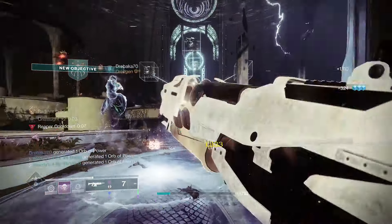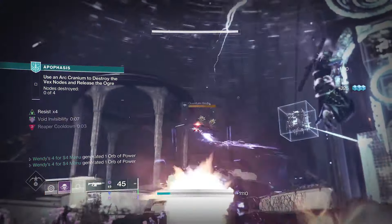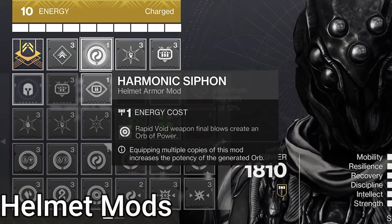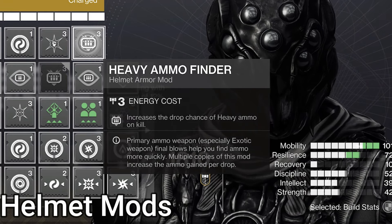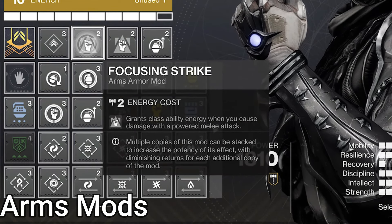Now let's get to the mods. This build is centered around your class ability — most melee builds on Hunters are, like my Caliban's Hand and Shards of Galanor builds. We use Kickstarts and other various mods to ensure it comes back quickly. On Helmet, we have Harmonic Siphon — double kills with weapons matching our subclass type make an orb of power. The other two mod slots are flex slots; I personally use Hands-On, giving more super energy on power and melee kills — yes, this does count deadfall smoke bomb kills — and Heavy Ammo Finder, increasing heavy drop chance on kills.